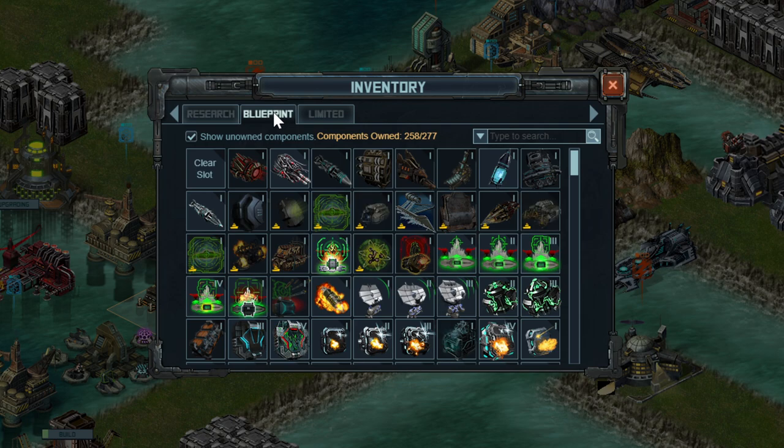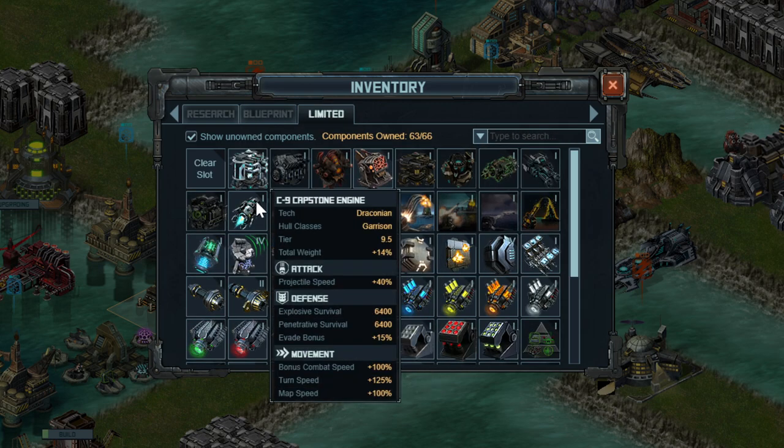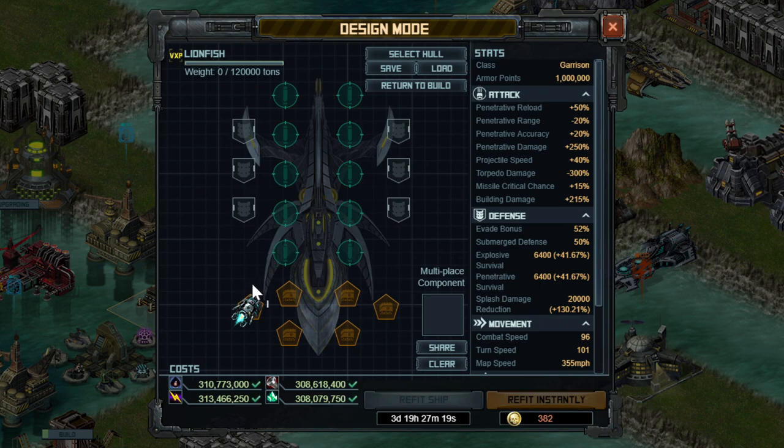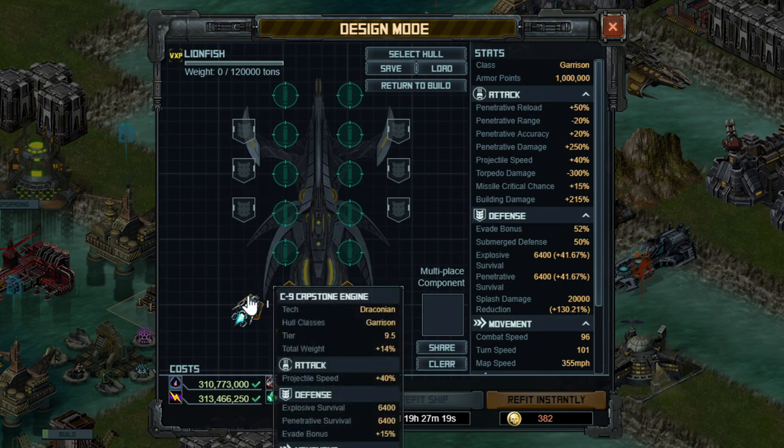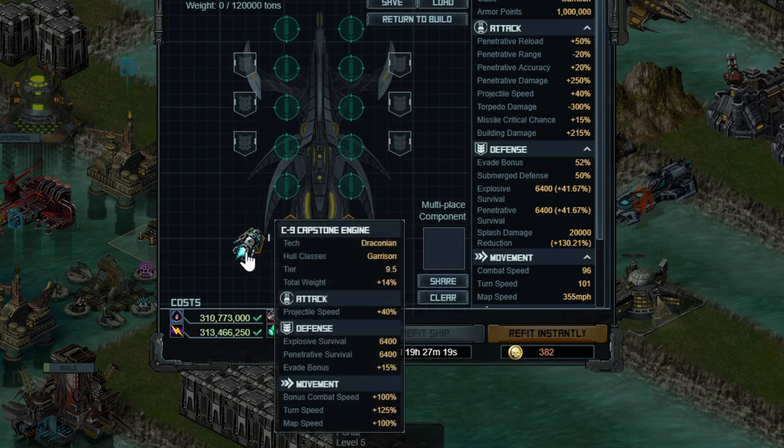As with all builds, this is a community effort — I've run my ideas past some people and they've shown me theirs. Getting into the build, the first thing I'm going for is an engine. Even though we're getting a new Tier 10 engine at some point, it could be a few months, so the C9 capstone engine is really the best option here. If you don't have this, you can put on something else, such as Speed System 6, which would do fine.